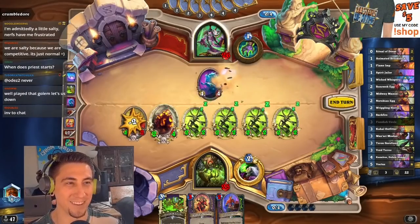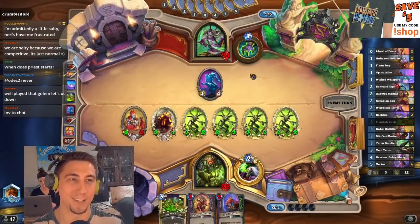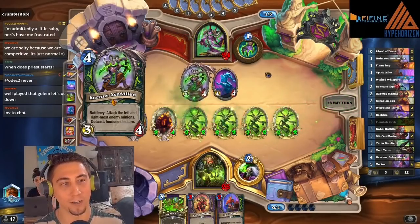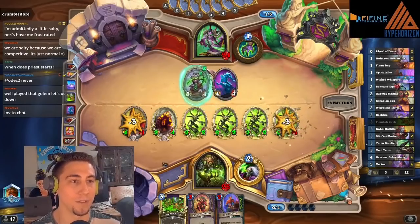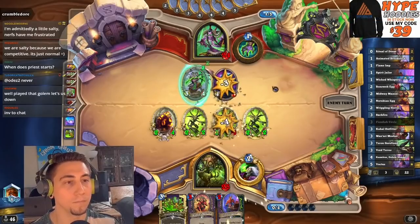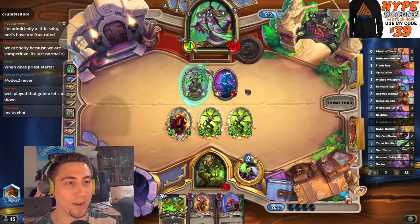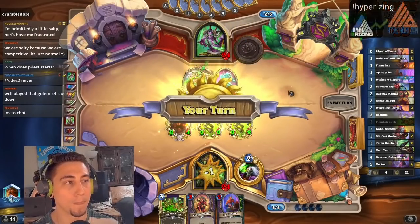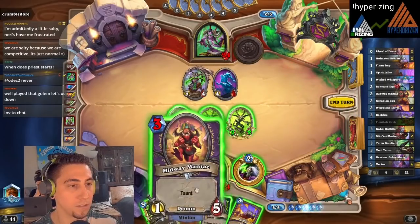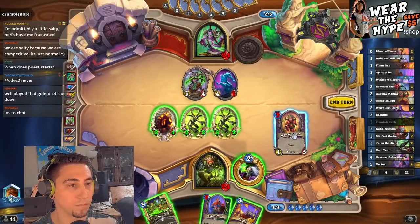Pretty strong play. I do have to kill this dude — that's just annoying. As a Zoo deck, these Farwatch Posts can really punish us, so we do have to kill that. Kurtrus — okay, nice. So it buffs up something in the middle here. They dealt with this pretty easily. That Kurtrus is strong — we're going to have to dump four minions into this dude. Very, very strong.